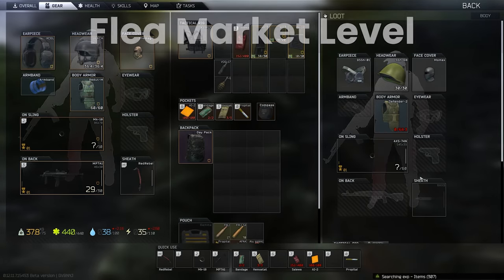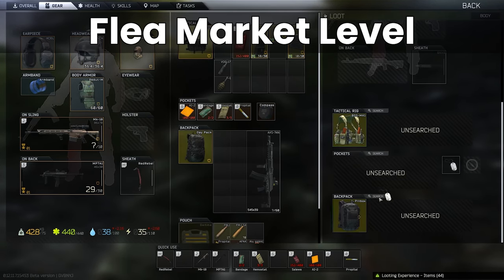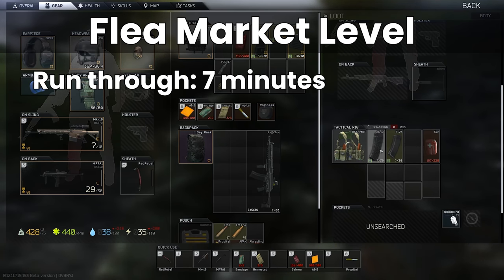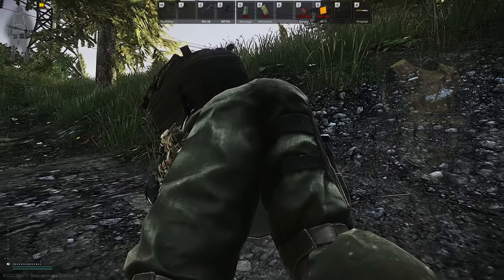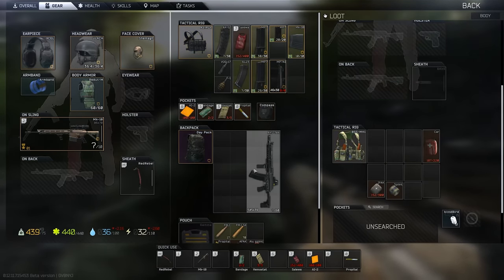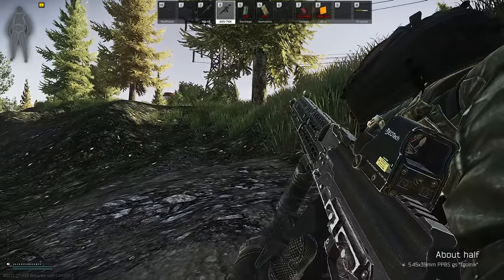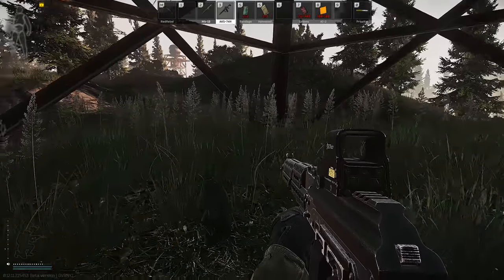In terms of early game goals, it should come as no surprise that getting to the required level for the flea market will be most players' target. Use a combination of regular quests and daily tasks to accelerate your XP, and for those location tasks, remember that the run-through timer is only 7 minutes and not 10 as it used to be. Getting to Ragman 2 will be very useful to purchase a 6B3TM for 50k, giving you access to a consistent level 4 armour. For item storage, buying the Lucky Scav junk box for 1.1 million rubles from Therapist is important for EOD players, but absolutely critical for those on standard accounts so that you aren't forced to sell items simply to make space in your stash.